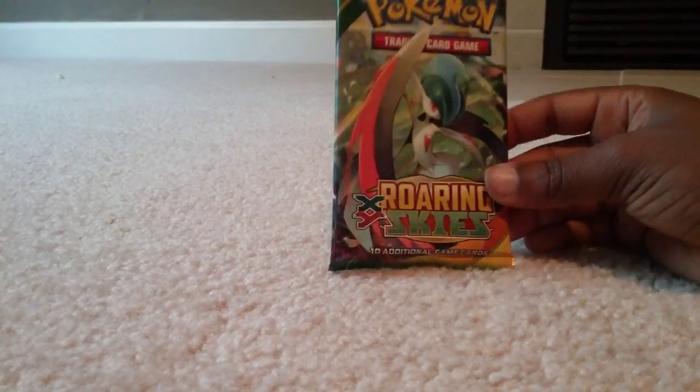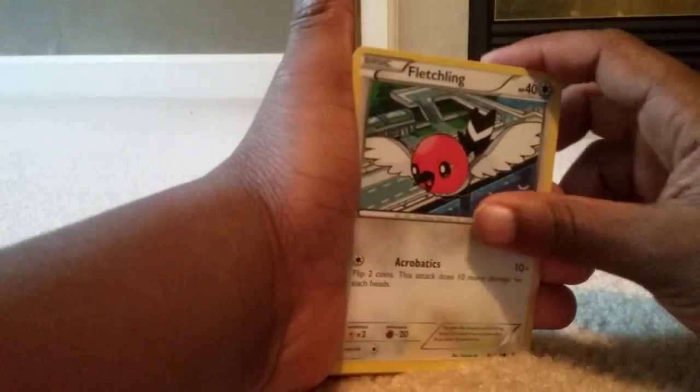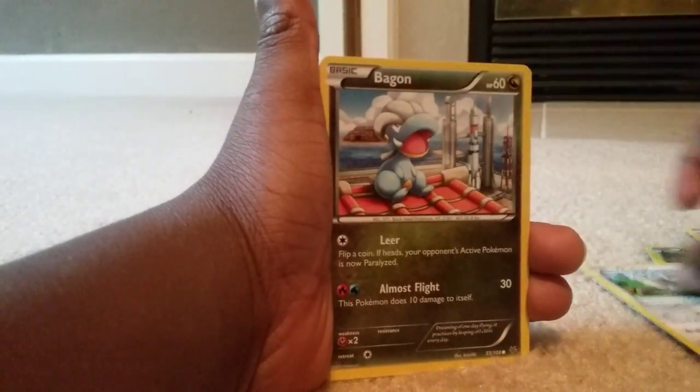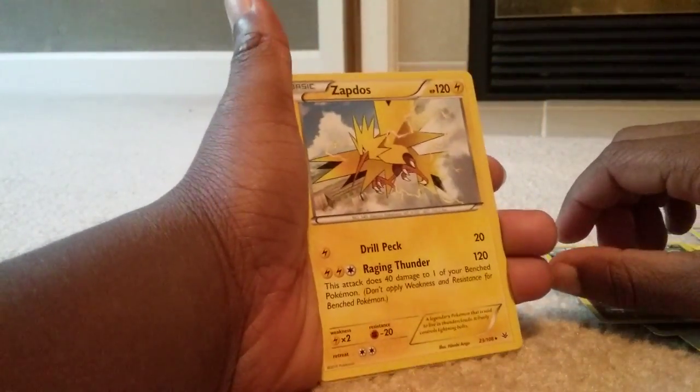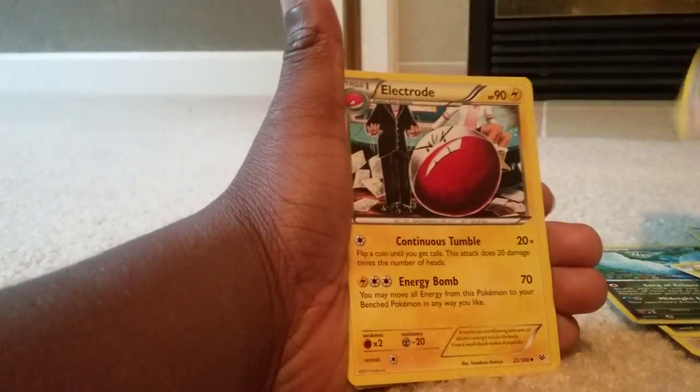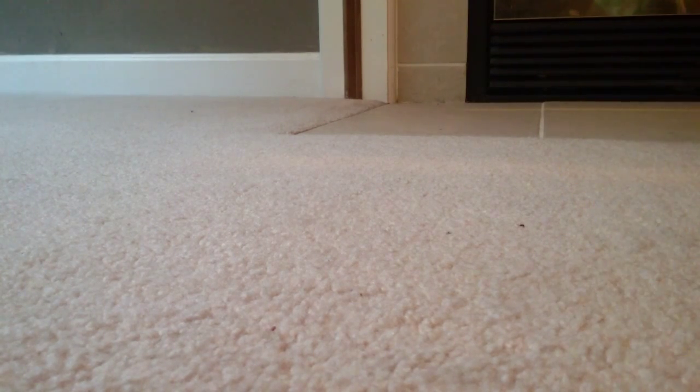Mega Gallade — let's open this up! So we start off with an Exeggcute, a Fletchling, Pikachu, Piddle, Bagon, and Altaria — actually a Reverse Holo Altaria. A Legendary Bird, Zapdos. Steven. Electro. And the last one, Dragonair. Very good — we got a Legendary Bird. That's not bad, actually.